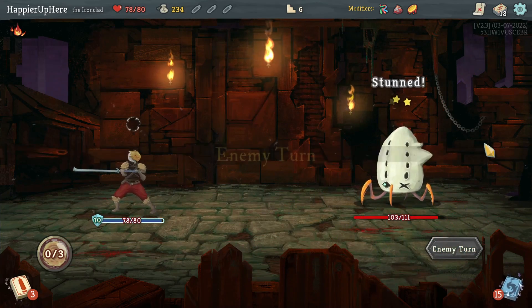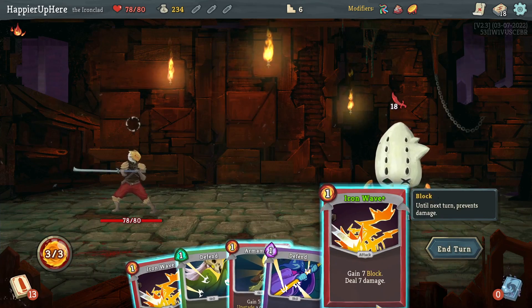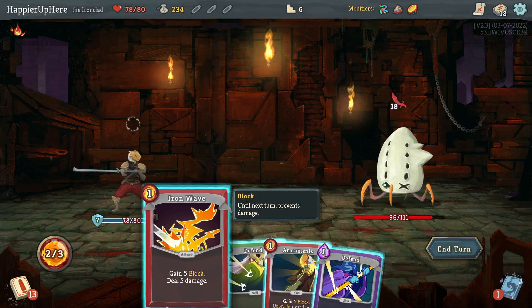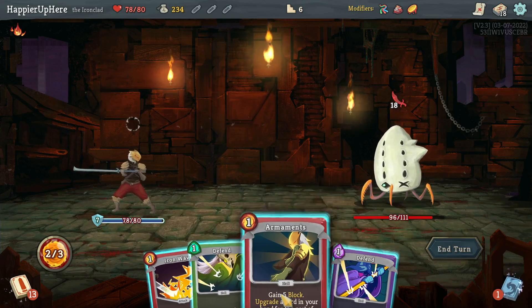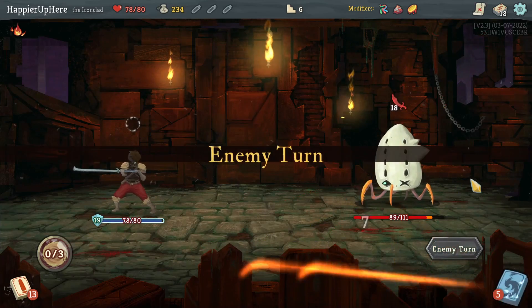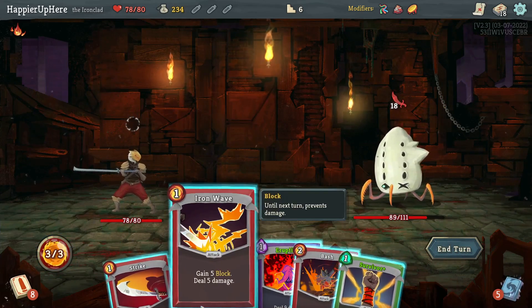This one might be rough — I just have to get lucky with my draws. 7 here, 12 here, and another 7 would be enough. Let's upgrade the Iron Wave and then play that — good. Now I just need to draw the Survivor.